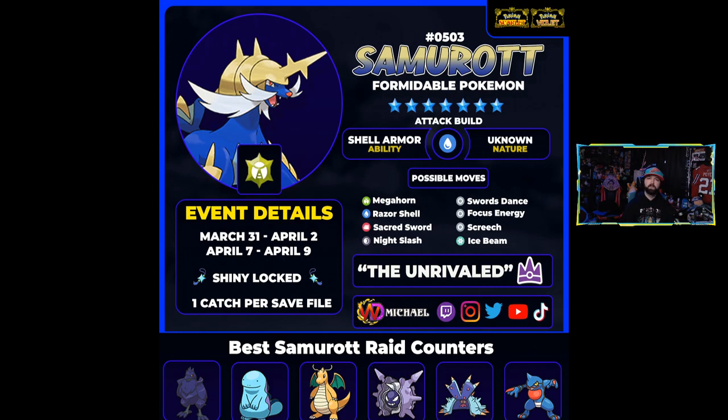Toxapex is another fantastic one with a massive defensive stat and a lot of cool moves that can definitely help support other poison attackers in these raid guides. Toxicroak was one I wasn't really expecting to be a top-tier damage dealer in this raid, but it definitely is. So we've got 10 builds to go through — let's start off with the first one I built, which was Corviknight.